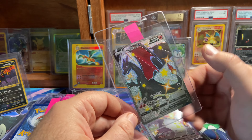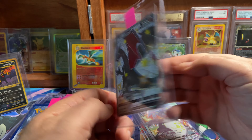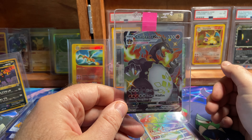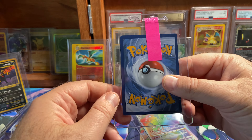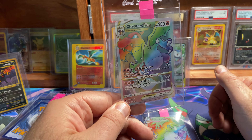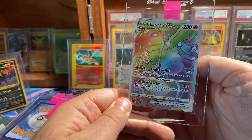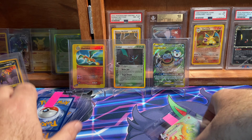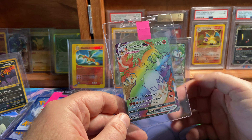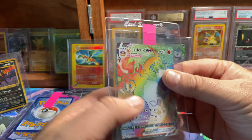We'll round out with a couple more Charizards. We have Champion's Path Charizard V — this one should get a 10. Charizard VMAX from Shining Fates. And then we have the Charizard V-Star from Brilliant Stars — again, I think another 10 candidate. And finally, Champion's Path Charizard VMAX Rainbow should get a 10.